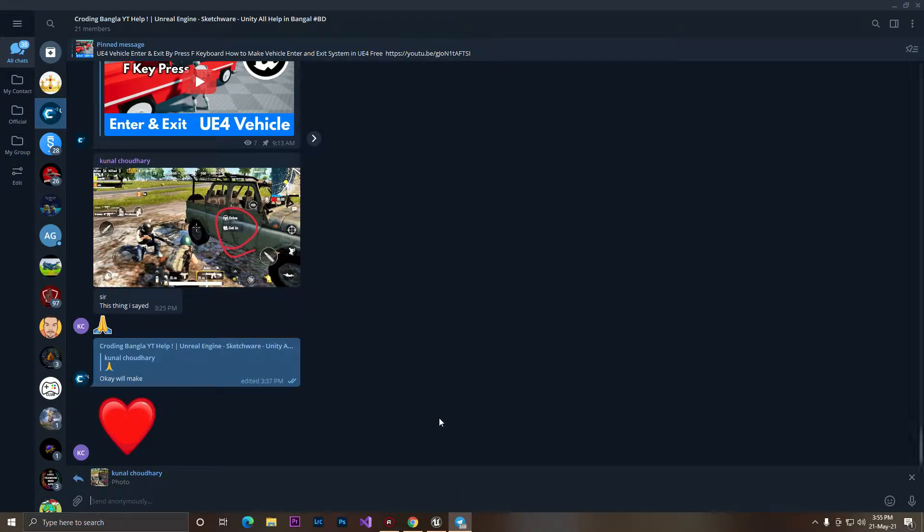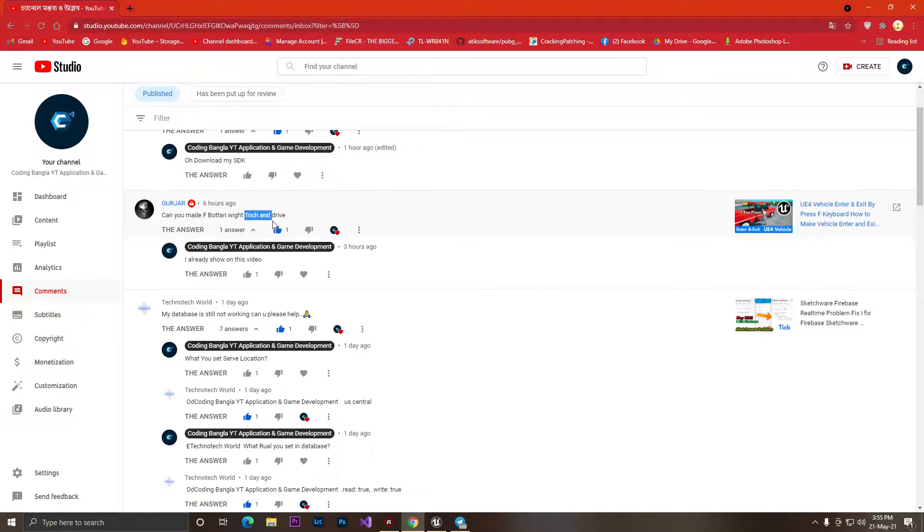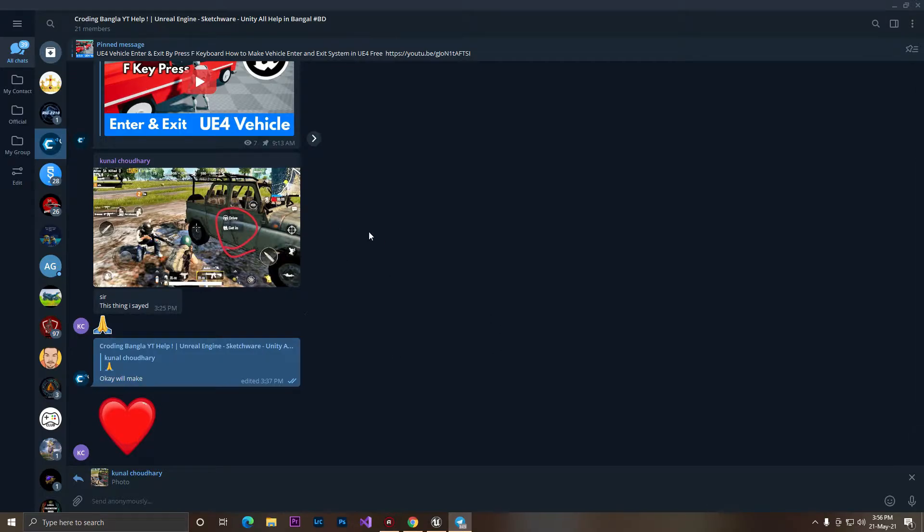Welcome back to Cody Bangalore IT. In this video I'm responding to a viewer comment from my last video about UFO4 vehicle entry. He commented asking if I could make an F button widget touch for driving. I think he meant a touch button, but I misread the comment and replied that I already showed it in a video — where pressing the keyboard F key lets you drive the vehicle.